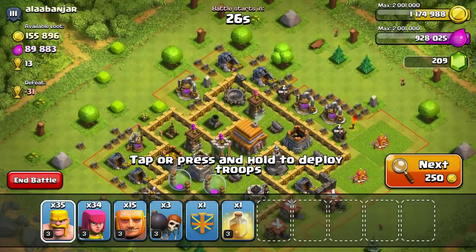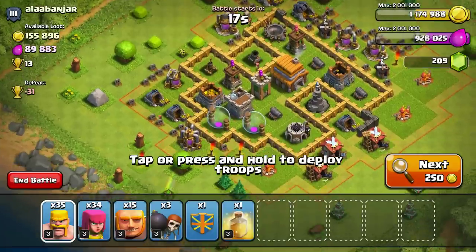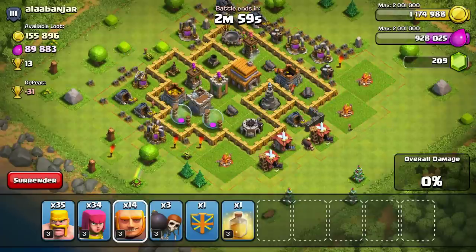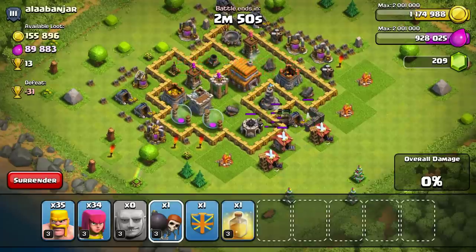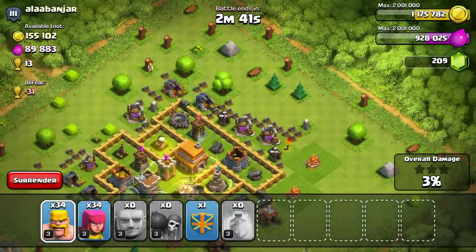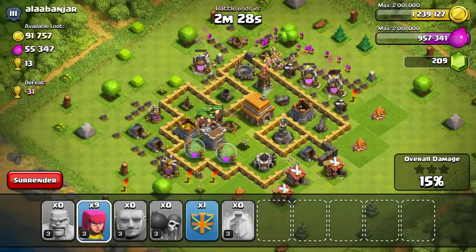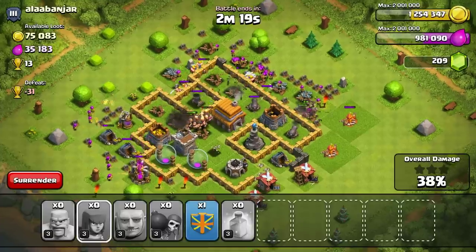Here we go — this one's good: 155,000 gold. Look closely at the gold mines — you can see gold next to the mine cart, which means the collectors are full and ready. The elixir collectors are the same. My strategy: send one giant, then a few more, then a wall breaker right behind. They get in, I drop a healing spell, then go for the resources on the other side. The giants draw fire from the cannon and archer tower away from my barbarians, so they don't even bother me. We got our achievement right there and should easily get enough gold.